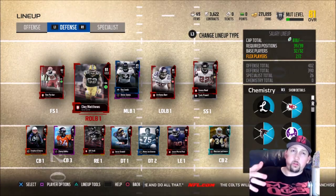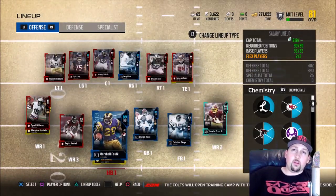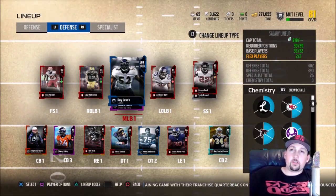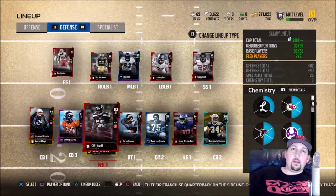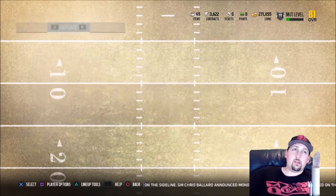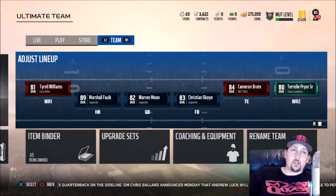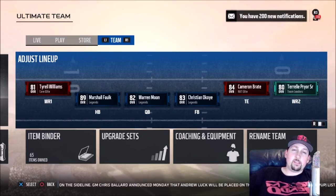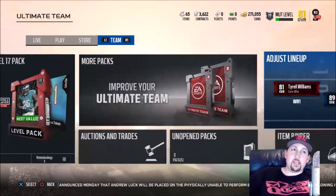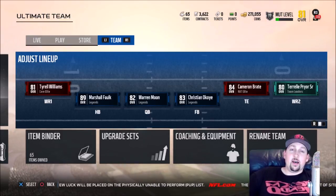Bottom line: a very simple solo that most people probably passed up netted me three elites, two of which are two of my highest-rated players in the game. Jason Pierre Paul is probably second only to my Marshall Faulk card, and Brate at 84 is probably third — or actually fourth behind Steven Gilmore. I passed this info on to my Facebook group and one comment said they didn't get anything, so it's not 100% consistent, but it's definitely worth the gamble given the rewards I got. JPP is going to start for me for probably a couple of months.